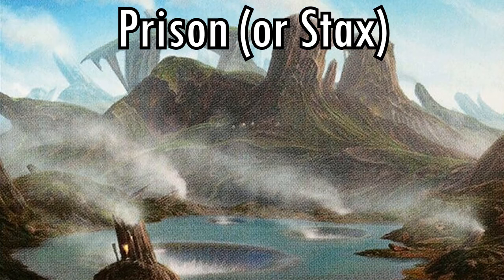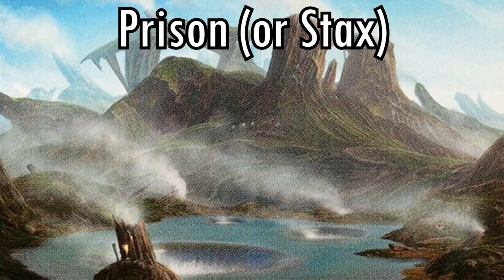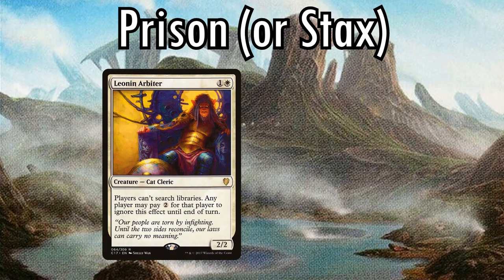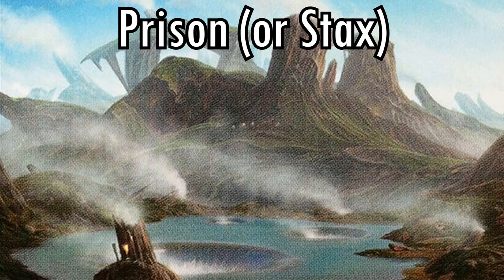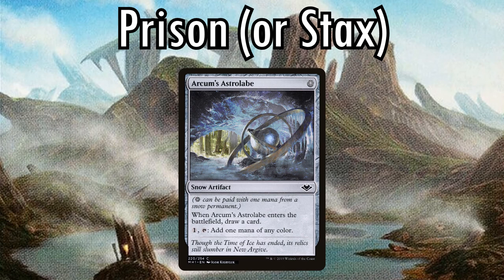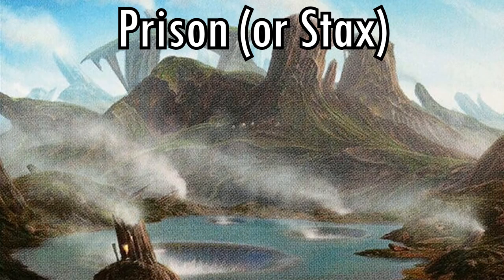The next slightly rarer archetype is Prison, or Stax. Prison is not the same as Control, though a lot of newer players make this mistake. Prison decks seek to make it harder or impossible for their opponent to play the game at all. They play a lot of cards that increase the cost of cards or restrict game actions players can take — cards like Blood Moon, Chalice of the Void, Snaring Bridge, and Sphere of Resistance. Prison decks are incredibly meta-dependent, more so than any other archetype mentioned so far, because the power of their Stax effects are completely dependent on what your opponent is playing. Cards like Leonin Arbiter are incredibly powerful specifically because so many decks rely on fetchlands in Modern. A single change of the meta can completely stop a Prison or Stax deck from working — for example, when Arcum's Astrolabe came out, it completely invalidated all Stax decks, as cards like Blood Moon and Leonin Arbiter no longer prevented the opponent from getting their mana, to such a degree that it got banned from both Modern and Legacy. Saying what matchups Prison decks are good into is too meta-dependent to generalize — it's based exactly on what their Stax pieces happen to be good against in that meta.